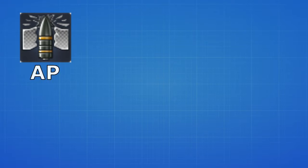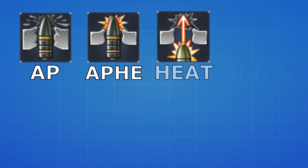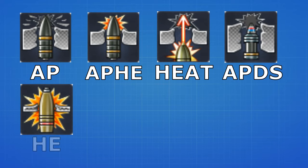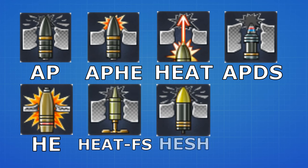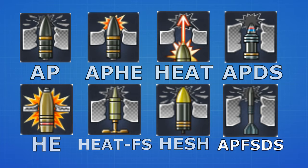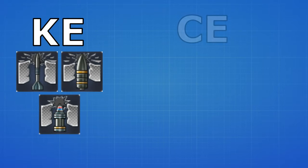And now I'm going to explain the various ammunitions that we have in game. We have the armor piercing round, the AP, the APHE, the HEAT round, the APDS round, HE, HEATFS rounds, HESH and finally APFSDS rounds and ATGMs. I'm going to explain all of them for you based on kinetic energy and chemical energy rounds.